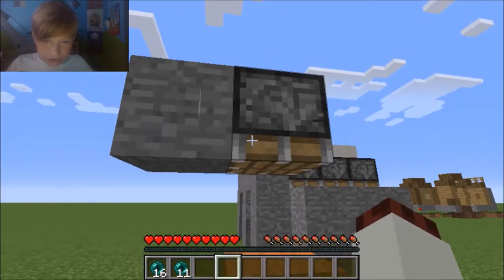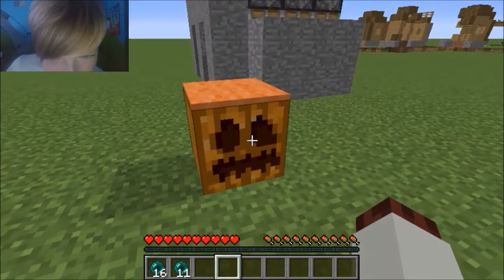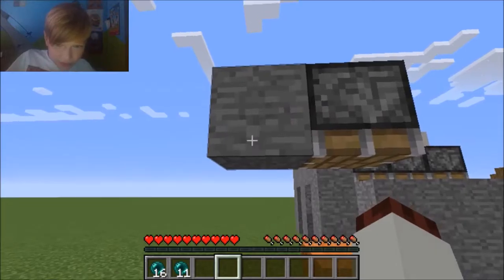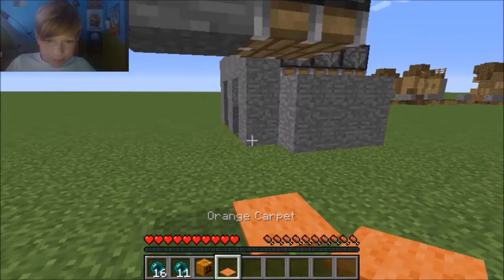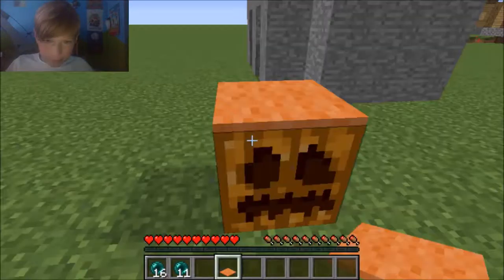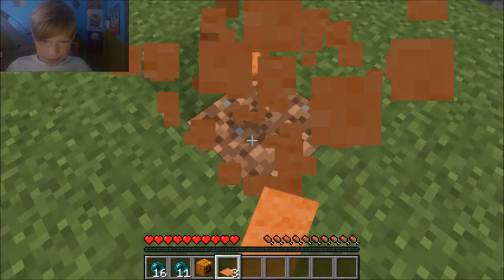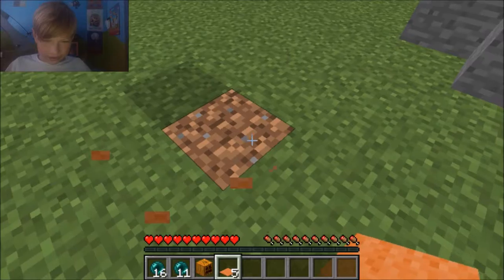It's really simple — make sure you have a piston, a stone block with a button on it, and a pumpkin with any carpet on top. This is a duplication glitch that many people know. If you press the button, the pumpkin is deleted but the carpet is still there, so you can get unlimited carpets. It's an okay glitch — I'm just gonna keep doing it because I really like it.